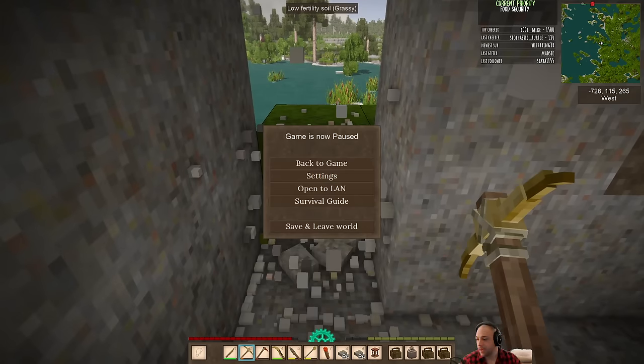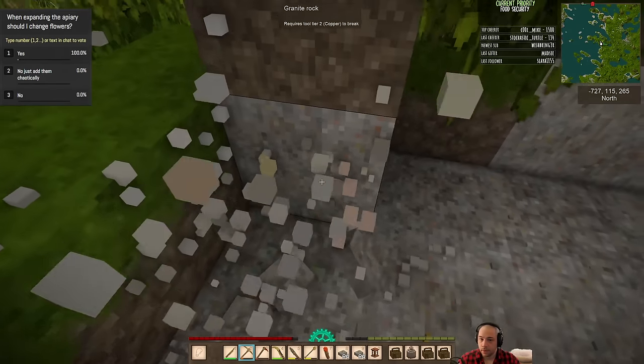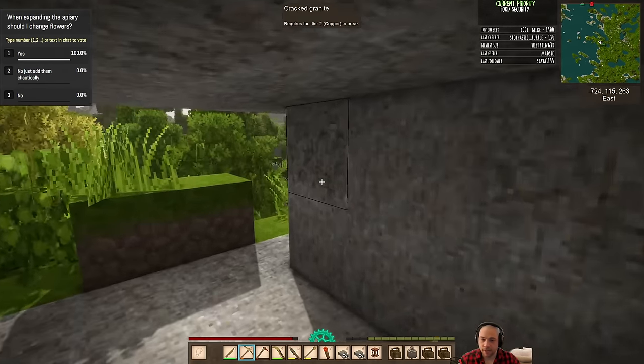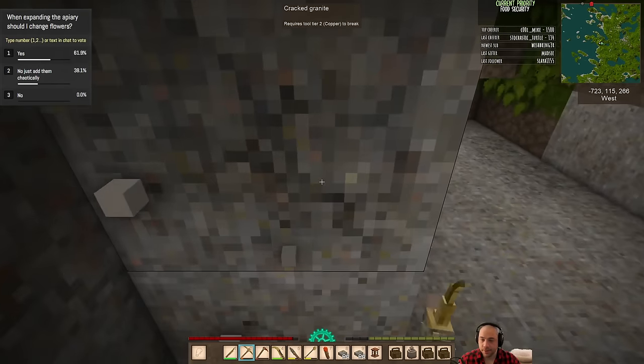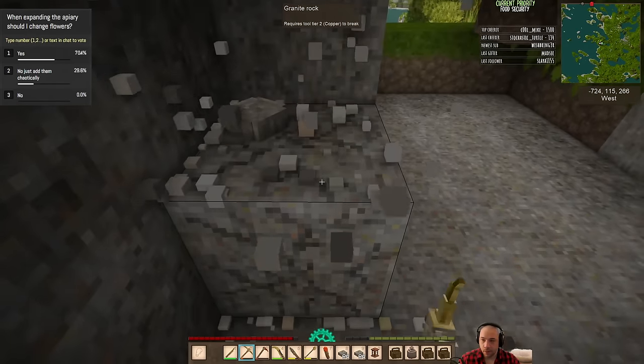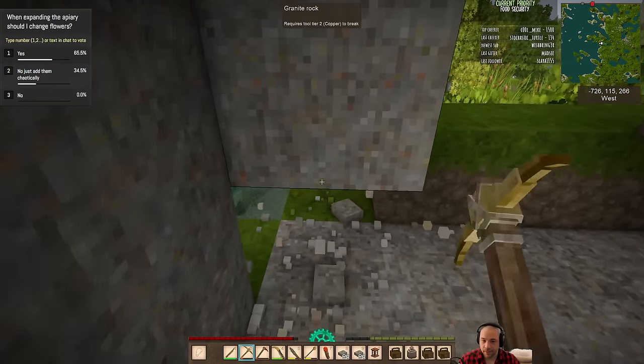Question: when expanding the apiary, should I change flowers? There are three options — I can just throw as many flowers as I find into the apiary and that'd be fine. I could change them all over to a single type of flower, which is going to be a lot easier to organize but might be a little more challenging to find. Or I can keep going with the pattern I have, even though I think it's maybe a little flawed.